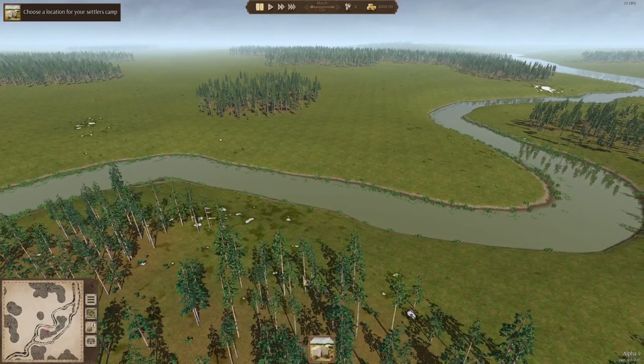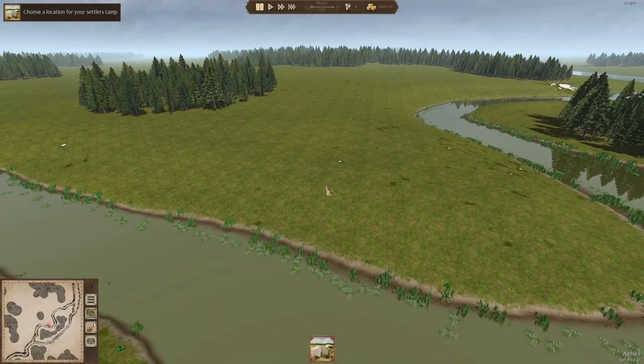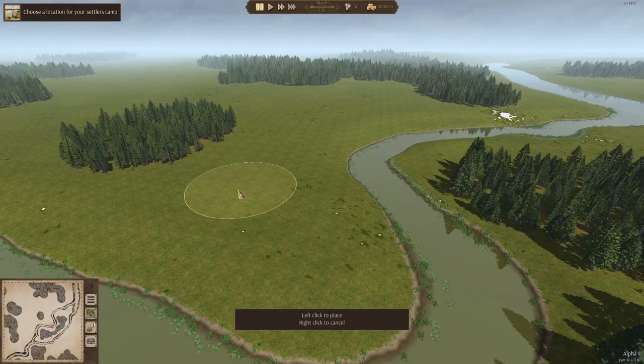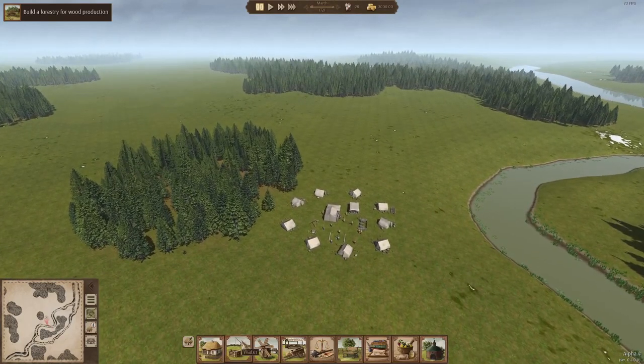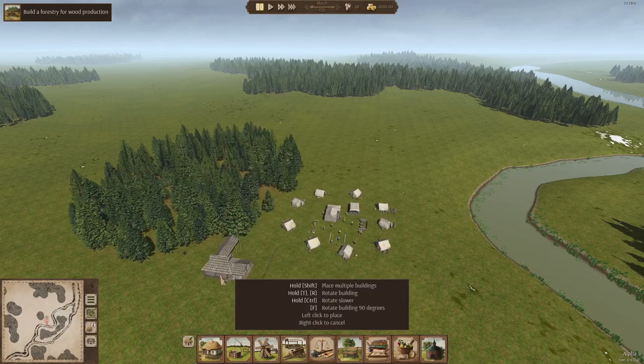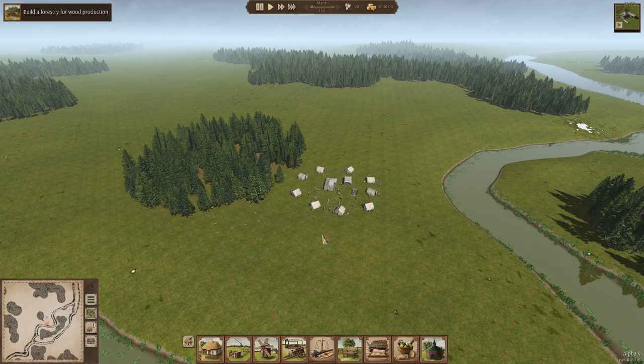I didn't see a place to choose my tree type at first, but here it is — pines or spruces? Let's try spruces. Beautiful spruce trees. Let's put these guys right here and check out our production. The forestry has a new look and a new animation when it's constructed — actually it doesn't look new. That's okay. We're going to tuck it in right over here and unpause. Apparently pathfinding is better.